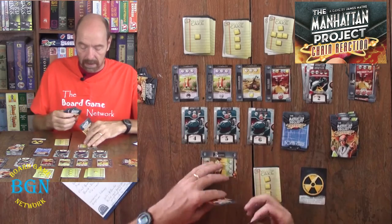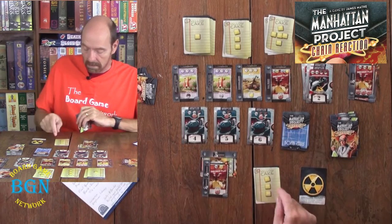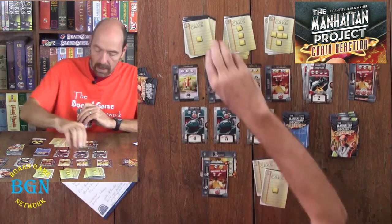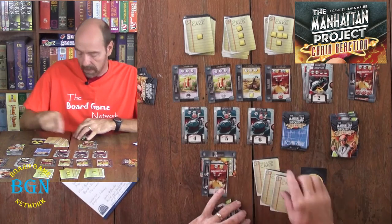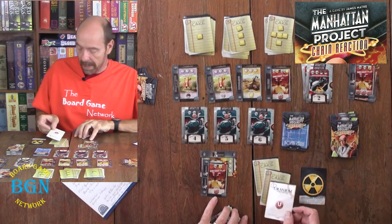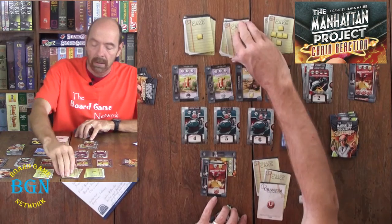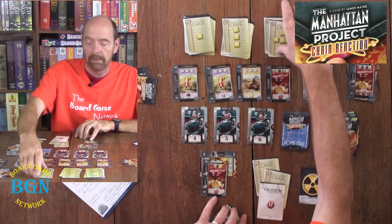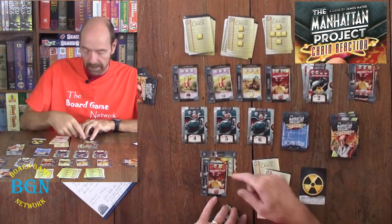I have a scientist here, and I need a scientist and 1 yellow cake to develop a uranium — the uranium is on the back of the yellow cake. The back of a 3 yellow cake gives you 2 uranium, and the back of a 5 yellow cake gives you 3 uranium, because that's usually the trade value on these cards.